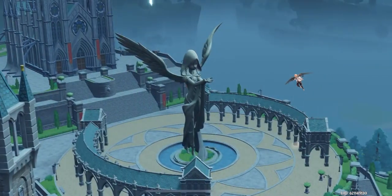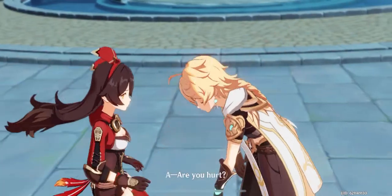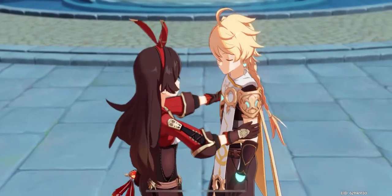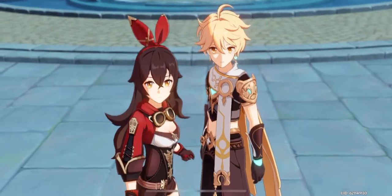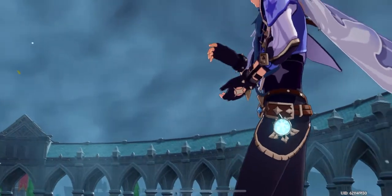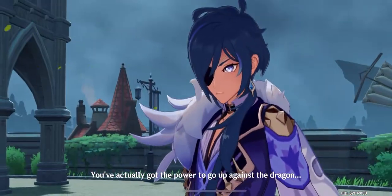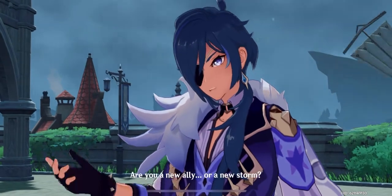You often hear people talking about artifacts and building. For Amber, I recommend five artifact sets: Crimson Witch of Flames, Berserker, Gladiator's Finale, Wanderer's Troupe, or Noblesse Oblige. If you want her to be more offensive, I'd use Gladiator and Berserker. For a more defensive build, use Wanderer's Troupe and Noblesse Oblige. If you can, I'd highly recommend getting the Crimson Witch of Flames as it helps with any Pyro attacks, especially with her elemental burst.